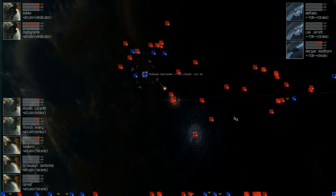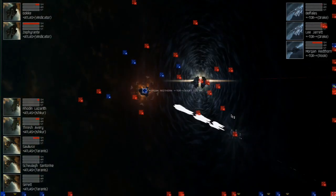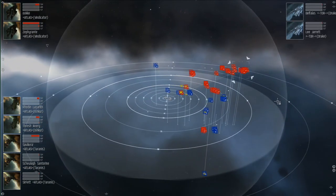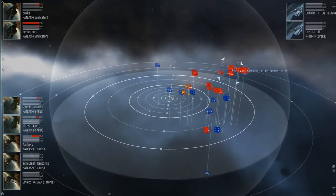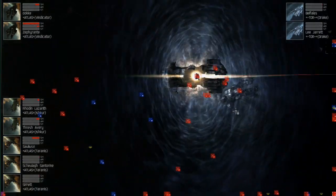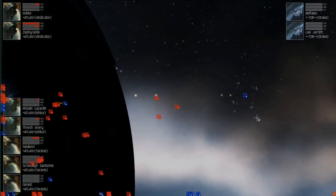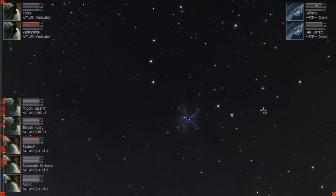It looks like Atlas is going after that second Rook now. One of their Vindicators is just out of shields. I don't think it looks very good for Tormentum as their last Rook explodes, leaving them with only two Drakes. Definitely Atlas is going to take this, and they deserve it — that's a really cool setup. It's really interesting: I've been talking about wanting to see a bomber setup countered, and I'm pretty surprised that Vindicators were the thing to do it. I don't know that Tormentum's exact configuration is the best for the bomber concept, but it's really cool to see it go down.